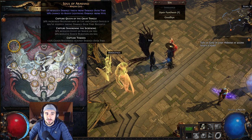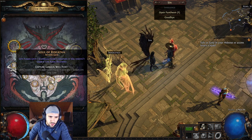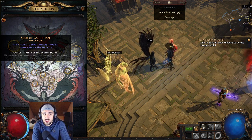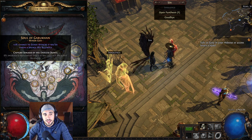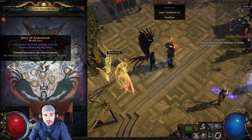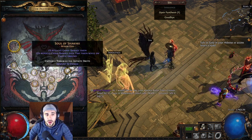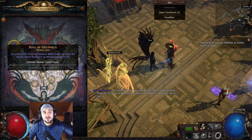Each god gives you different defensive stats. Let's start with the minor gods. For example, take the Soul of Garugan — you have a 5% chance to evade attacks if you have taken a savage hit recently. That's written in blue, meaning you have it unlocked. Then you have a second line written in green or gray letters: 6% increased movement speed if you haven't been hit recently. But that one you still have to unlock.